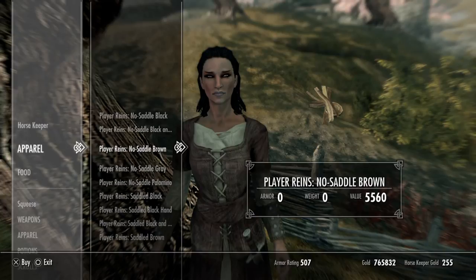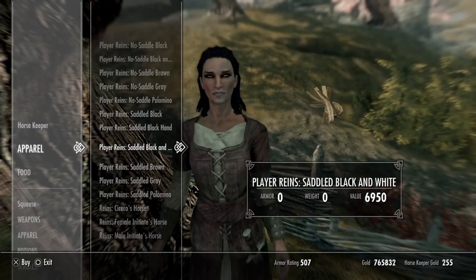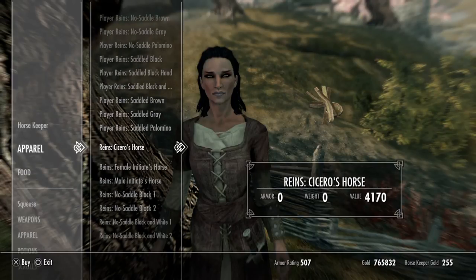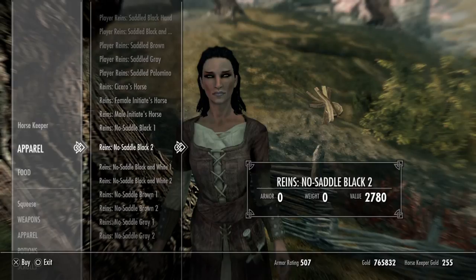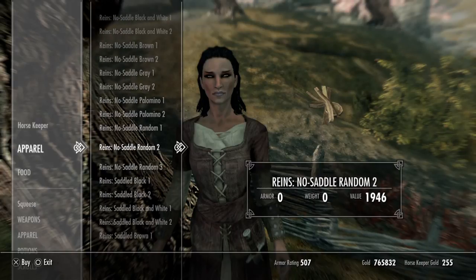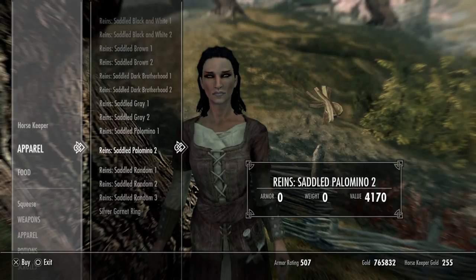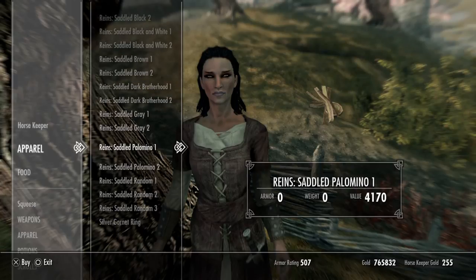We're going to take that and also the Lock Rein. Now in the spell tome there are two categories: Player Reigns and regular Reigns. Player Reigns let you summon a horse for yourself — like Saddle Palomino — it tells you which horse you'll be summoning. The regular Reigns are the follower horse reigns. You can choose palomino, random, no saddle, random black, Dark Brotherhood, and more.